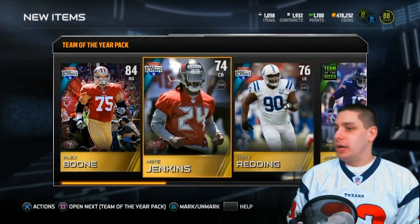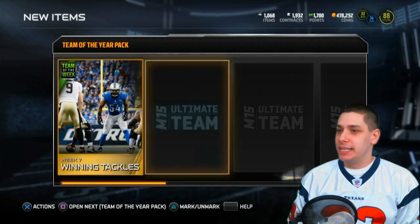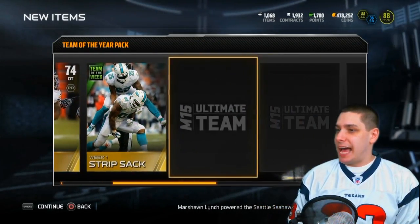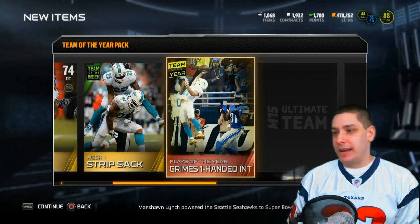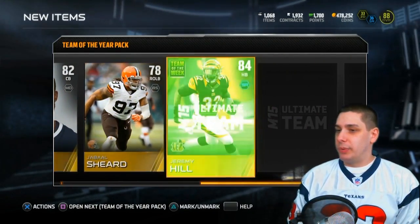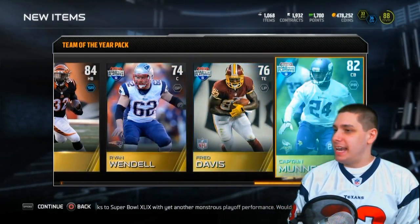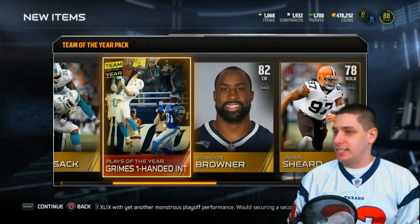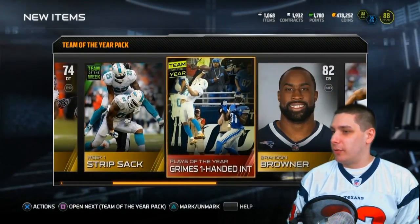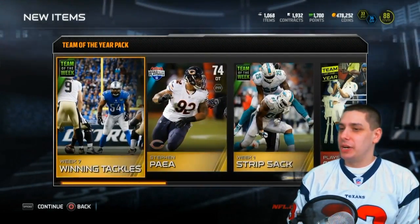Let's open up the third one. We get week seven winning tackles, Steven Paea, strip sack from week one, another Brent Grimes one-handed interception, Brandon Browner, Jabaal Sheard, Jeremy Hill, Ryan Wendell, Fred Davis, and Captain Munnerlyn. Not a great pack here - nothing really special outside of that unfortunately.